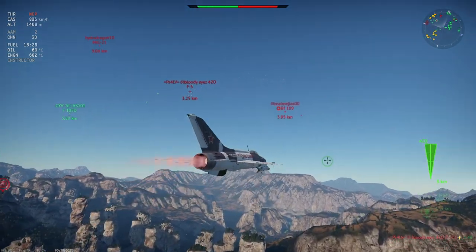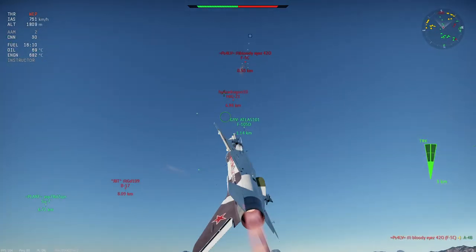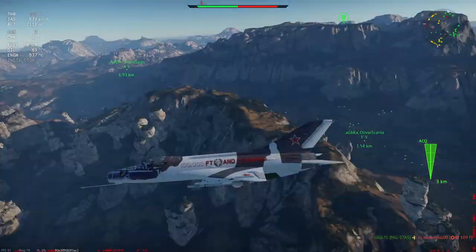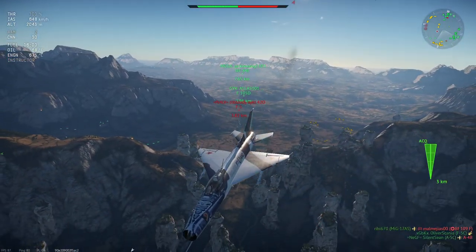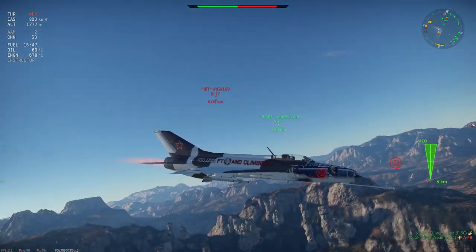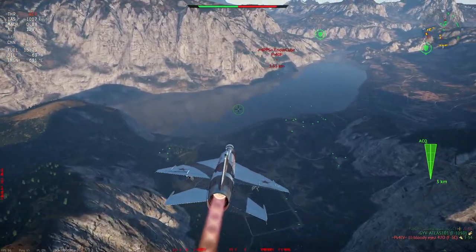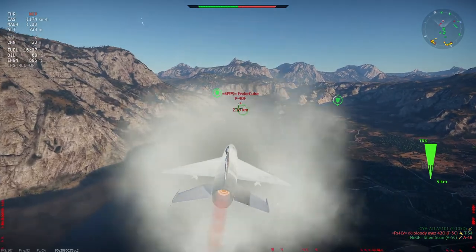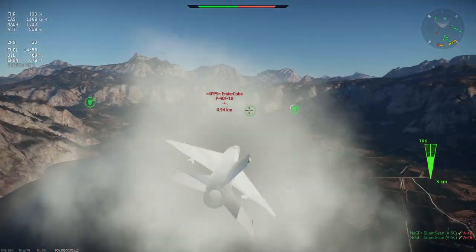In real battles you only get one spawn anyway so you've got to choose wisely. There's an F5 — looks like there aren't very many jets up for the enemy team now, so I'm going to go after this prop down here. That B-17 looks like it might burn to death. I'm hitting my afterburner and diving down as fast as I can, almost getting up to Mach. I might be able to get a missile locked on him.